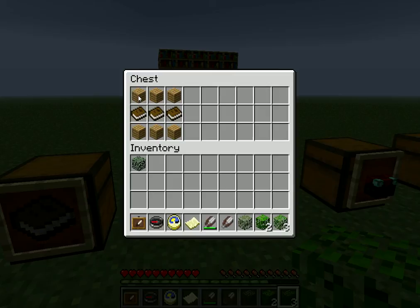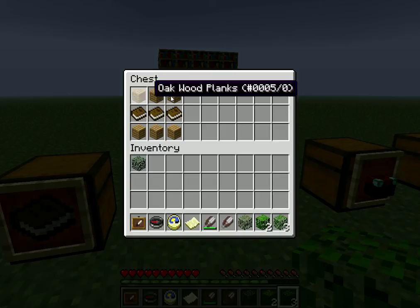Next up is the bookshelf. Now to get the bookshelf, you need 3 books and 6 wood. Basically, you place it exactly like this.